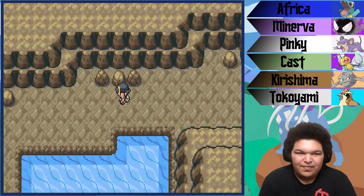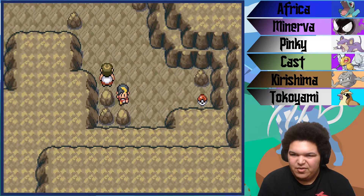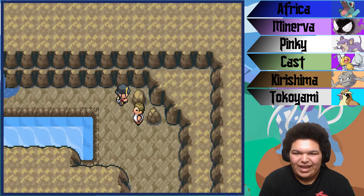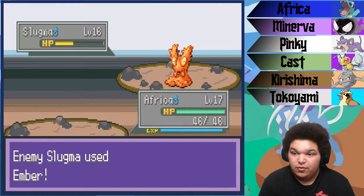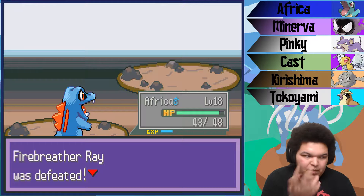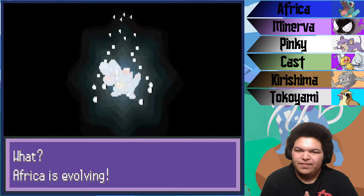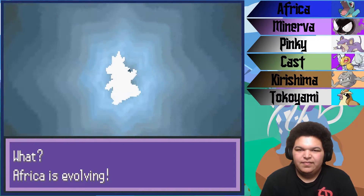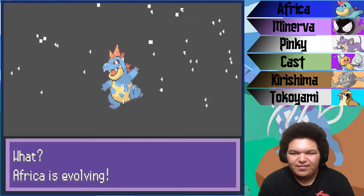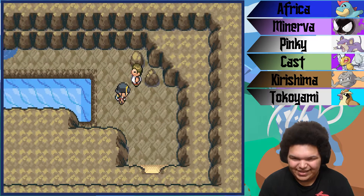We're gonna be getting Headbutt soon, I think. All of my memory, I'll be perfectly honest, is from the remakes, so I don't remember if you actually get Headbutt in the originals. Africa's gonna evolve right here — let's actually get our first on-screen evolution. Ladies and gentlemen, we've got ourselves a Croconaw. Look at him, he's so beautiful. Croconaw's so cool. The Totodile line is just so amazing — Totodile's adorable and Croconaw and Feraligatr are just so badass.